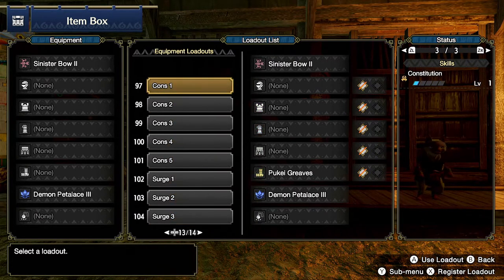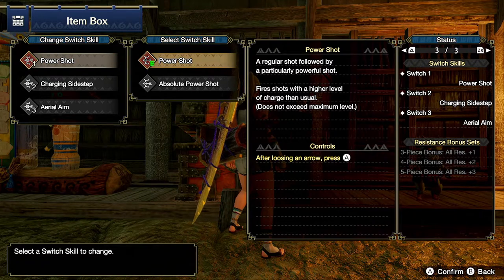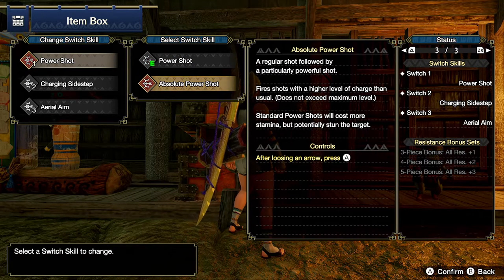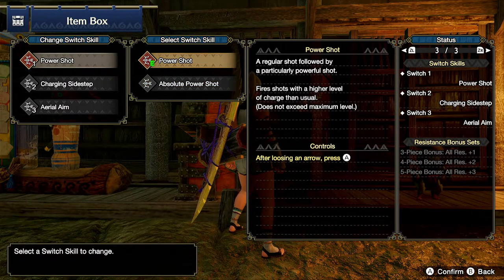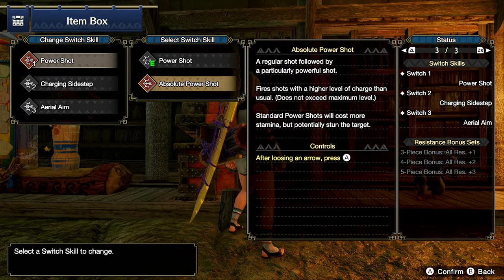For this part we are focusing on constitution first. As for the switch skills, I will be doing testing for both power shot and absolute power shot, because I know there are a lot of players that have a preference — some use power shot, some use absolute power shot — it really depends on your play style.